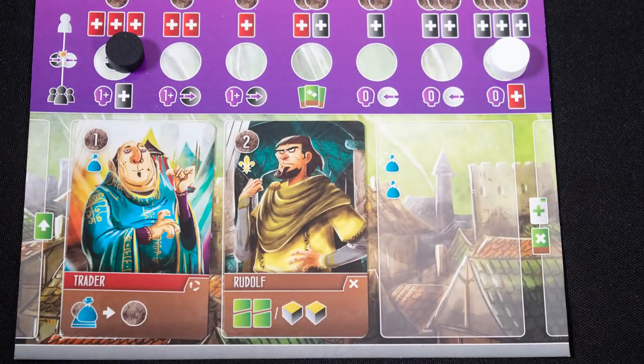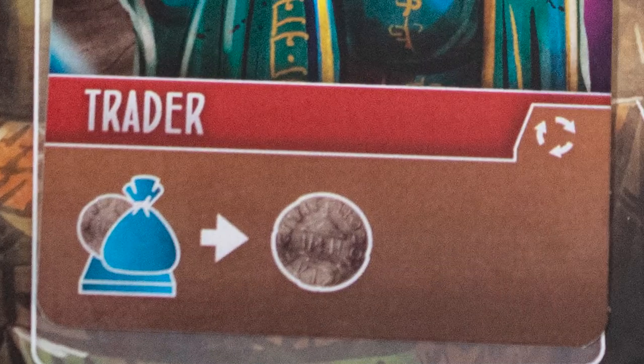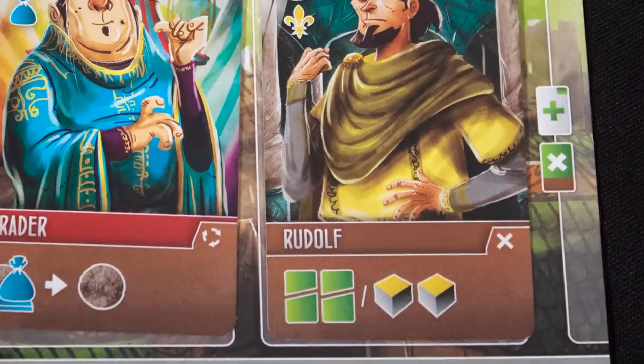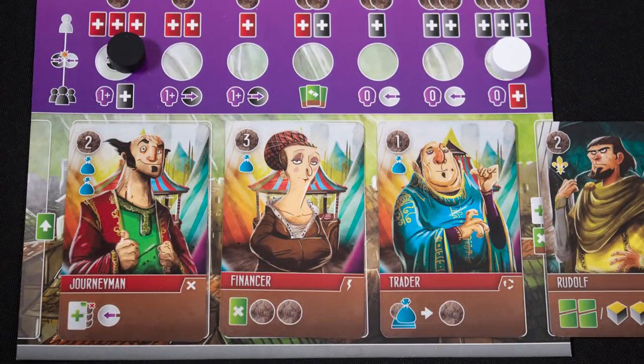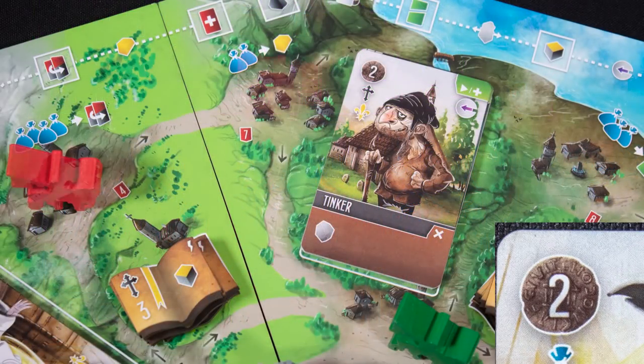The criminal icon is wild and counts as any other symbol. Each turn you will shift existing cards to the right and play a new one to the left. The symbols on the three cards showing are your total strength for taking the matching action. Cards with the lightning bolt icon provide a benefit as soon as you play them, cards with this icon provide an ongoing bonus, and cards with the X icon give you a benefit when they go to the discard pile.